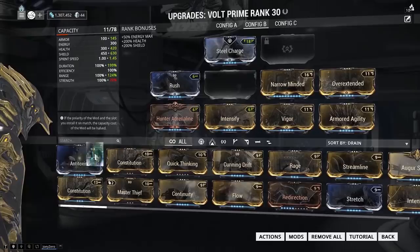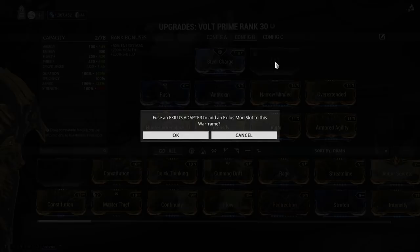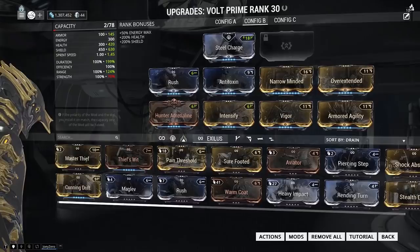Over here we have a slot called the Exilus slot. In order to unlock this, you need something called the Exilus Adapter. Once you use it, this slot becomes unlocked, and all those mods under the Exilus category can be placed in it. It's potentially an extra mod on your Warframe.